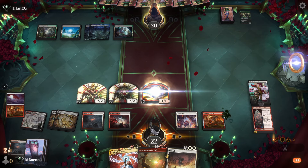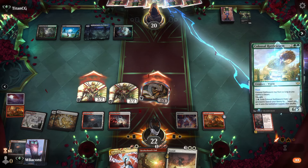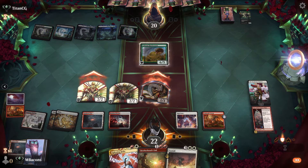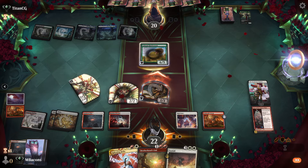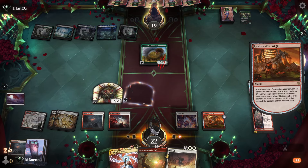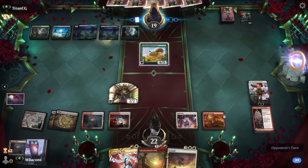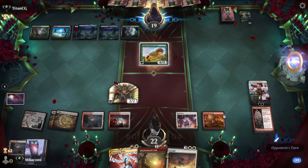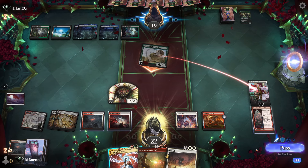Let's make another token with Forge and go to combat, swinging in with these tokens. There's something — what is that? Colossal Rattle Worm. You got me there.